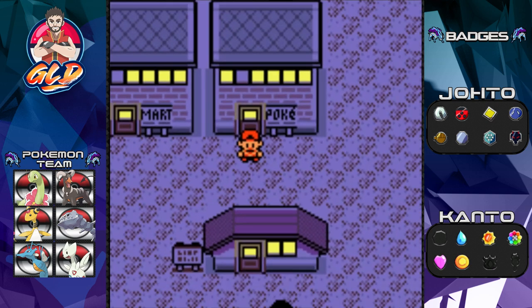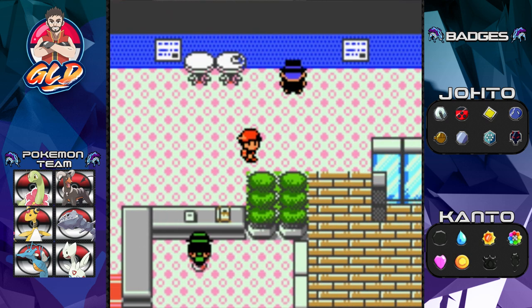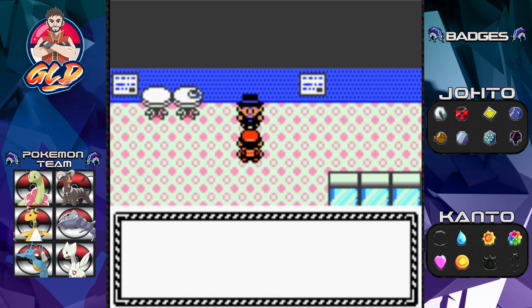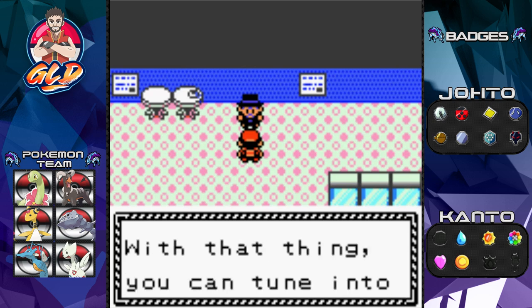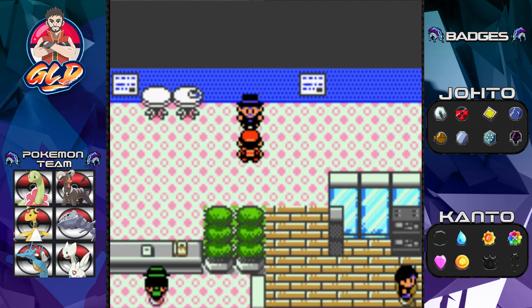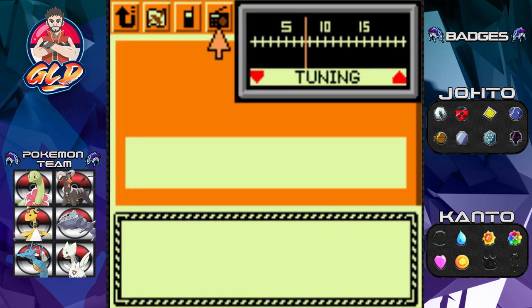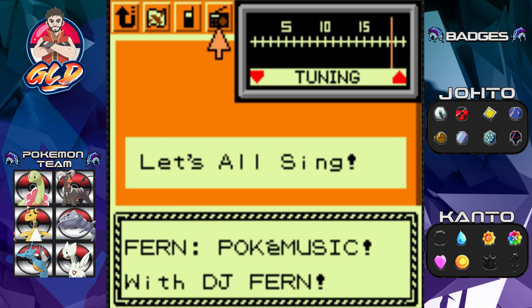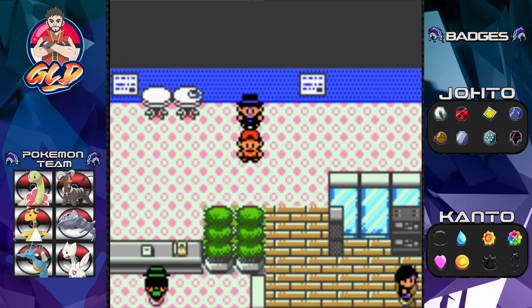Here we are in Lavender Town. Now that the lights are turned on, you can go into the Lavender Town radio station. The gentleman there says: 'You're Draven who solved the Power Plant's problem - you're a real lifesaver, please take this.' We got an Expansion Card! With it you can tune into radio programs here in Kanto. One very useful channel is the Pokéflute channel - you guys know where I'm going with this.